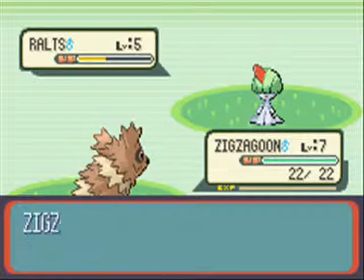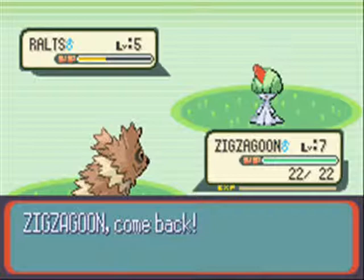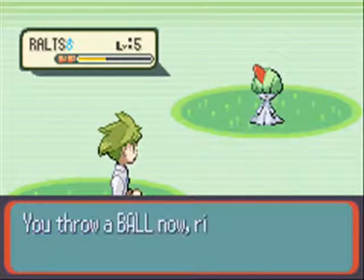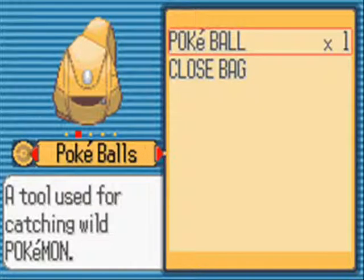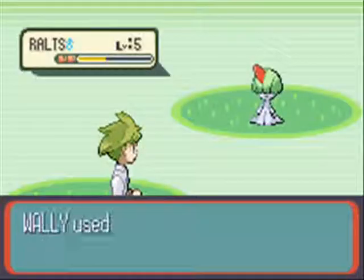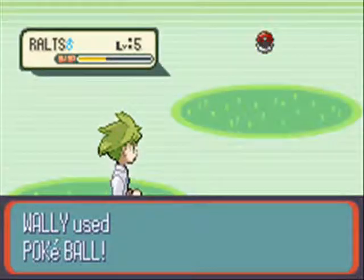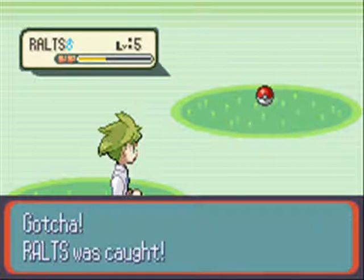Even Taillow — relatively weak compared to Pidgey and Starly and more recently Fletchinder and Talonflame — but you've also got Wingull on top of that. Even all the starters are great.